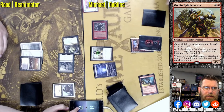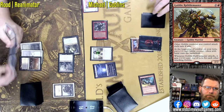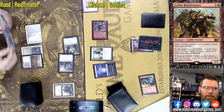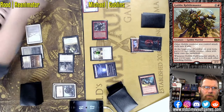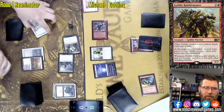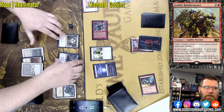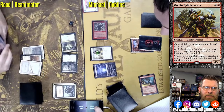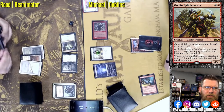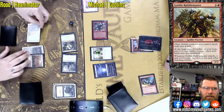Rabblemaster turning sideways, pushing through 4 damage. One of these guys can stay back pretty easily and hold off pretty much everything. Witherbloom could trade with Rabblemaster or just continually block the 1/1 Goblins. But Rodney's not interested in that — he's chosen violence, turning everything sideways, trying to wrap this up as quickly as possible. He doesn't want a card like Fury to show up and completely undo this board.